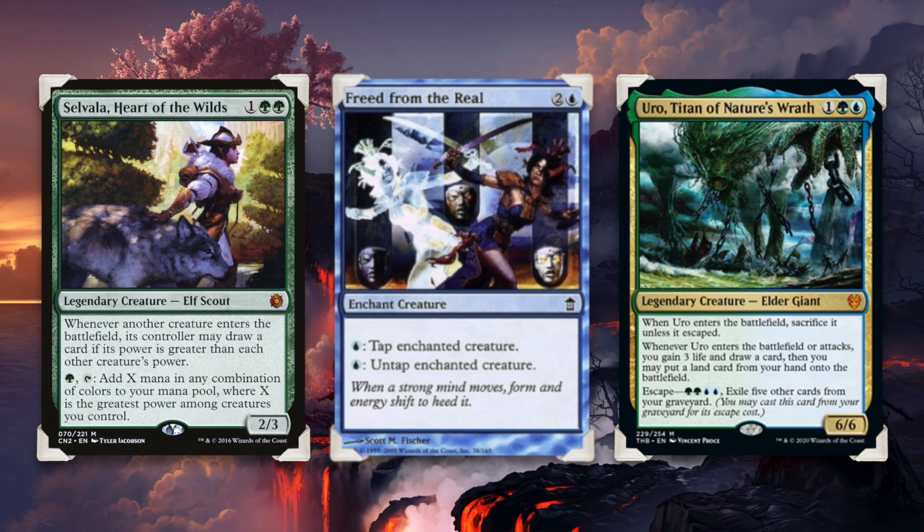For example, Selvala and Freed from the Real. Selvala taps for two mana, even simply spotting herself — you don't need to spot Uro — and you simply pay one to untap her, and you keep tapping and untapping until you have infinite mana.